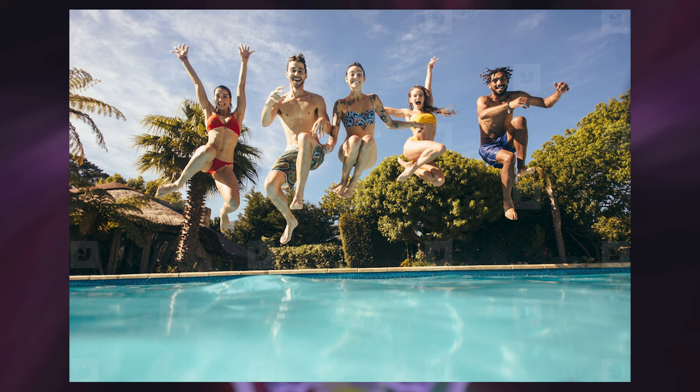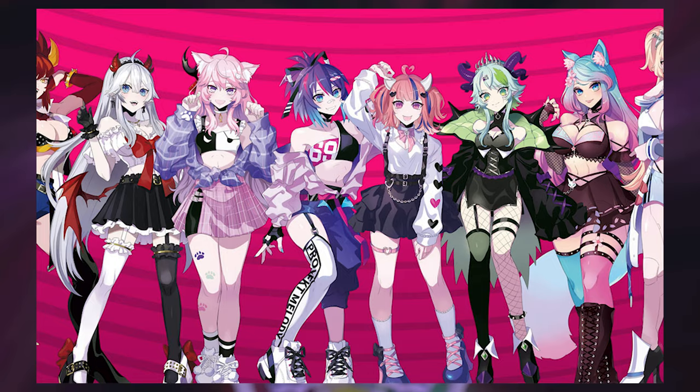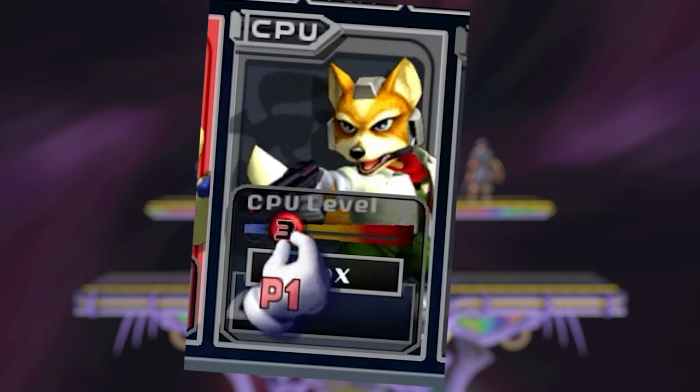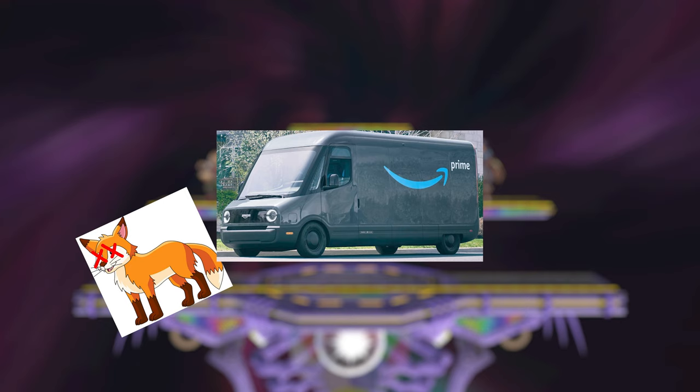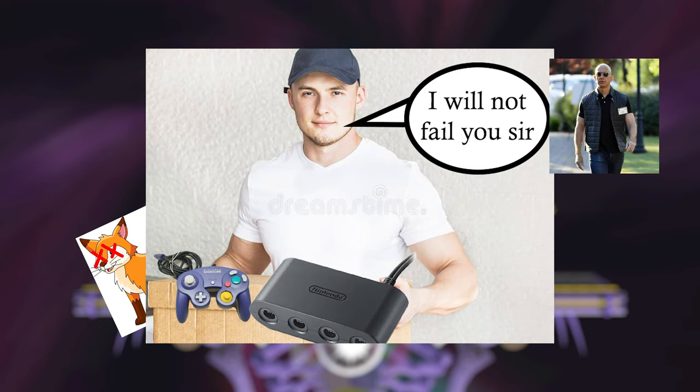Now that you have all this, I expect you're bursting at the seams to jump into online play and schmix and schmoov on some shmups, but don't rush things. Take it easy. Relax. Navigate to the two-player versus mode, set the stock count to 99, and set player two Fox to a CPU with the mental capabilities of a real-life fox that was hit by a truck.